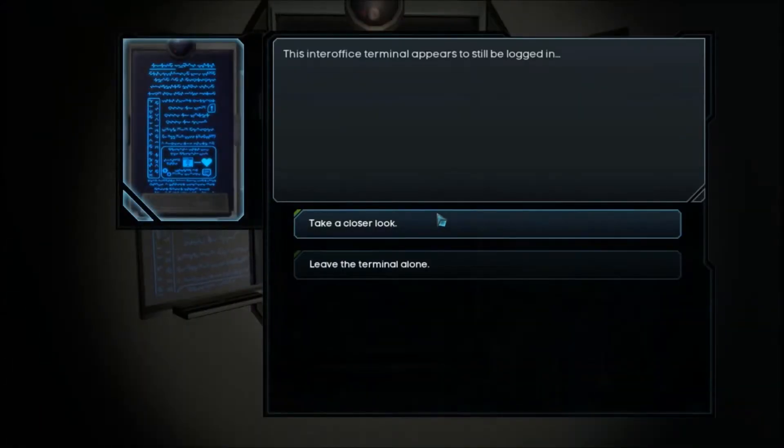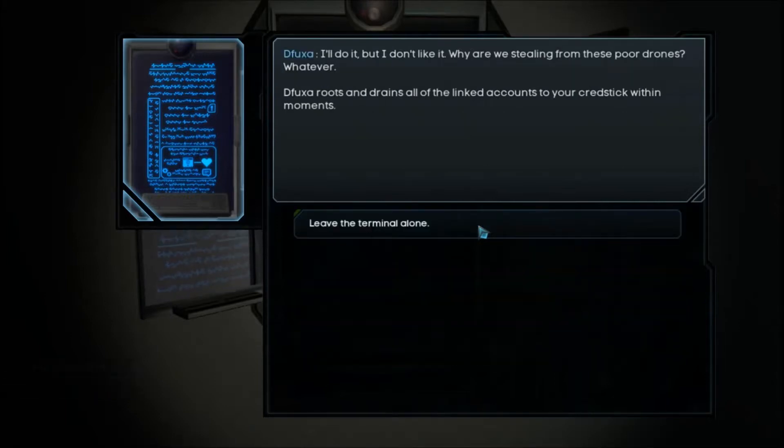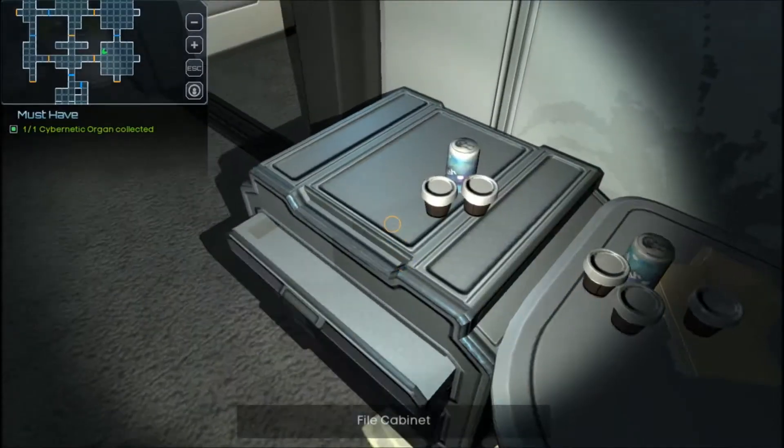Terminal. This inter-office terminal appears to still be logged in — take a closer look. You locate spreadsheets and chart logs detailing the employees' illegal fantasy 0G sports league. There's a lot of chatter about Giselle leading the double yuk-hounds and their odds in the pre-post season. What actually draws your attention is the sizeable number of employees' credit accounts linked to the betting pool. Siphon off as many credit accounts as possible. I'll do it, but I don't like it — we are stealing from these poor drones. Fuax drains all the linked accounts to this credit stick within a few moments. I really need the money.